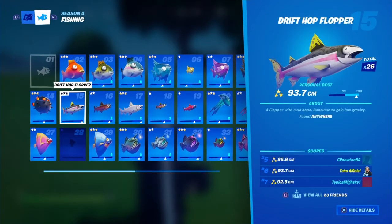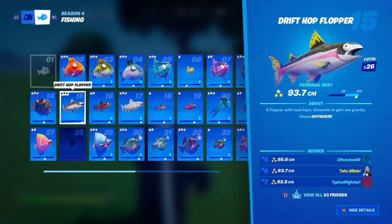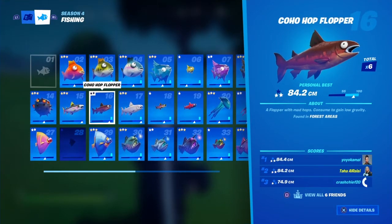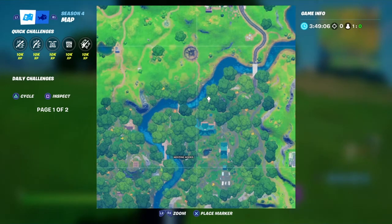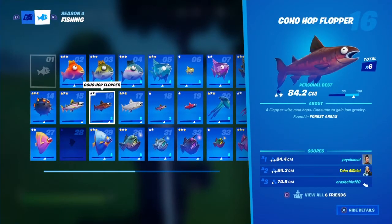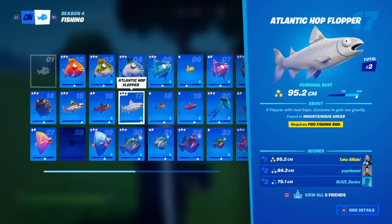Now we'll go to the hop floppers. The drift hop flopper is found anywhere — simple. The coho hop flopper is found in the forest, which is a little bit harder to find, so good luck in Weeping Woods.